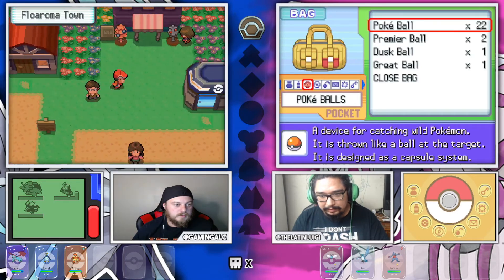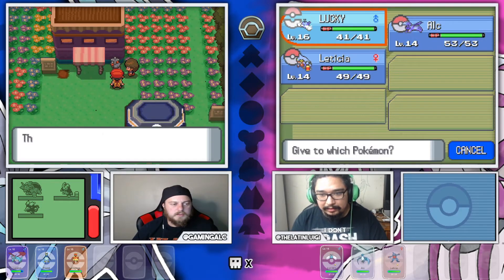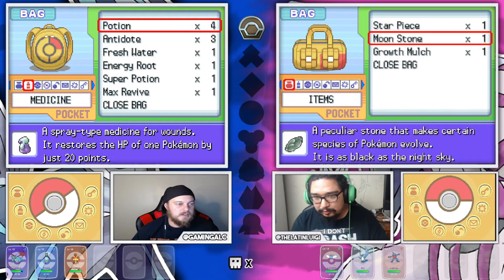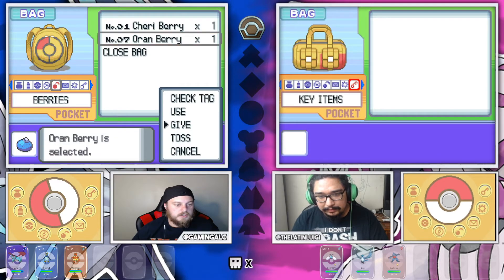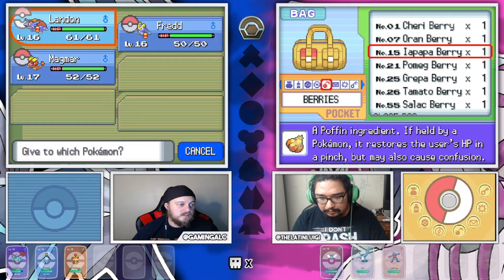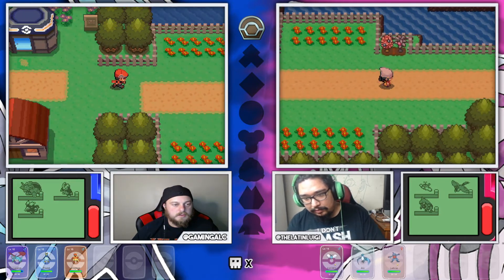I have like 20 something. I got a Focus Band? Bro! I'm putting that on Landon. When did you get a Focus Band? I don't even know, bro. I like I had a Moonstone attached to Swablu. I don't even know when I got that Focus Band. We're gonna give this to Landon. There's a paralysis heal - sure, we'll give this to Magmar. All right, let's go get our encounter.